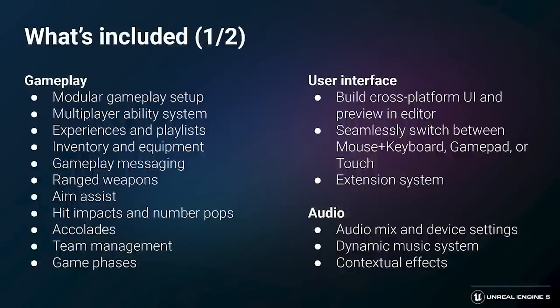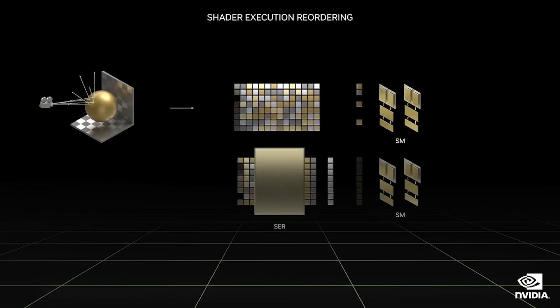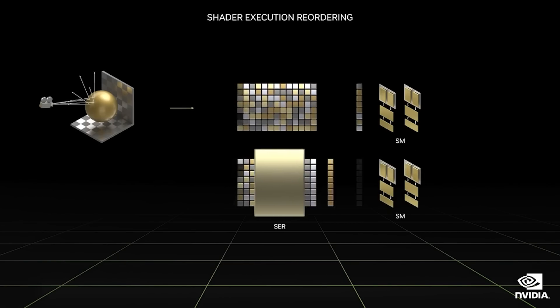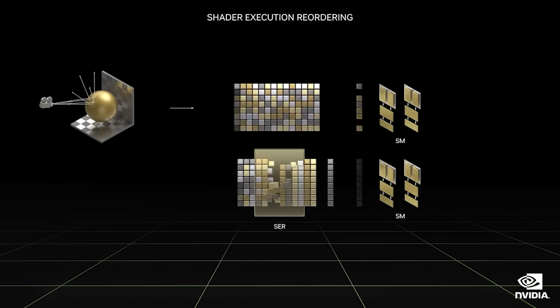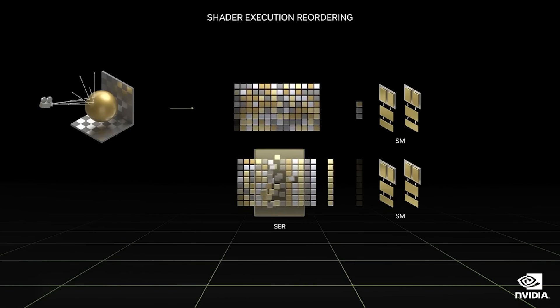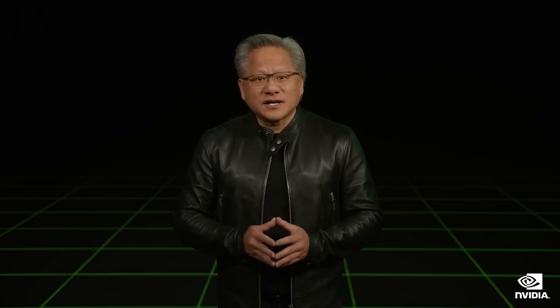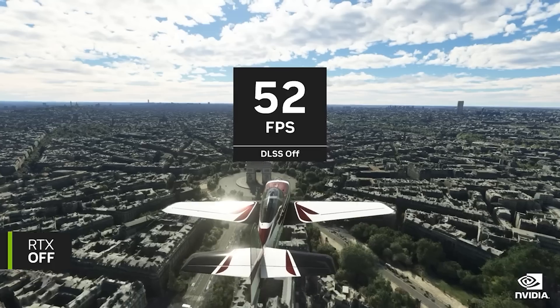NVIDIA unveiled several hardware additions made specifically to optimize ray tracing on the RTX 40 architecture. The foremost is shader execution reordering, a new stage in the ray tracing pipeline which makes it more efficient. NVIDIA claimed that shader execution reordering boosts Cyberpunk 2077 by 44%, Portal RTX by 29%, and Racer RTX by 20%. There were other new technologies as well — I recommend watching the event for full details.